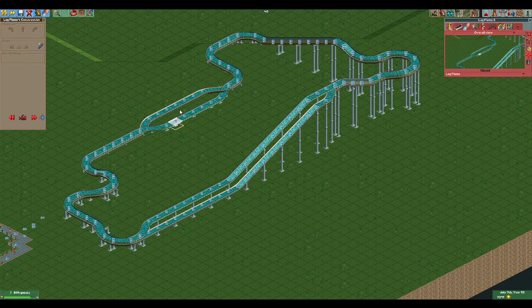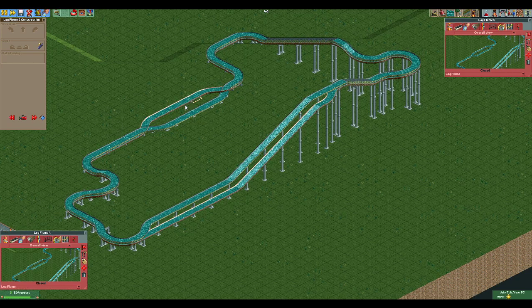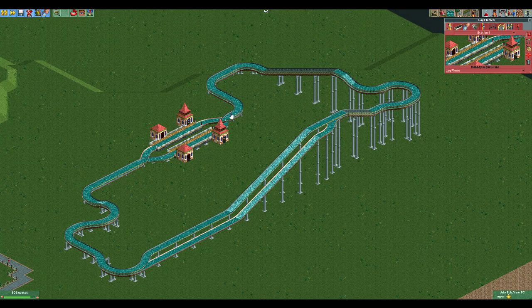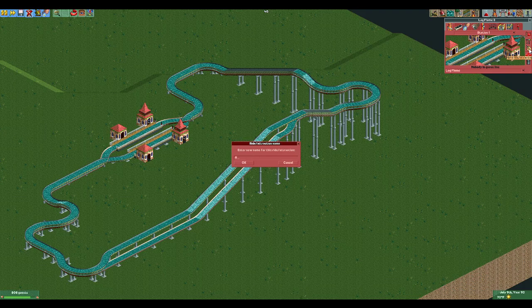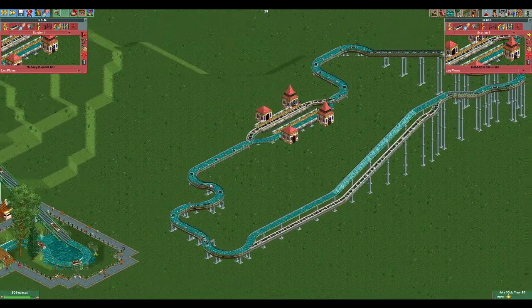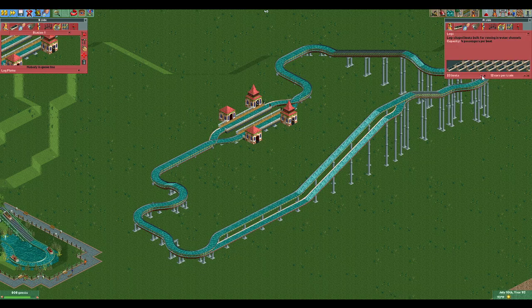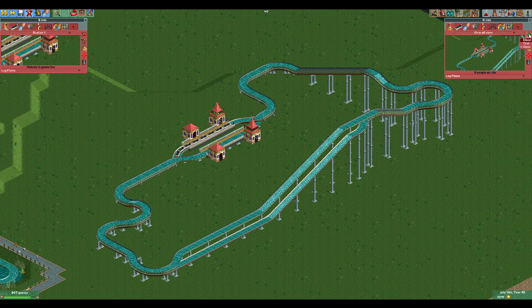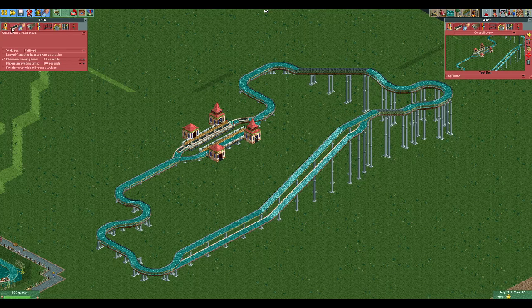If you don't want desynchronization on the dispatch, you're pretty much done at this point. You can go in and build your station, entrance, and exit for both rides — call this A side and B side. Remember to adjust your boats; we'll give each ride single cars with about eight boats. That's all you need for a basic synchronized double log flume.